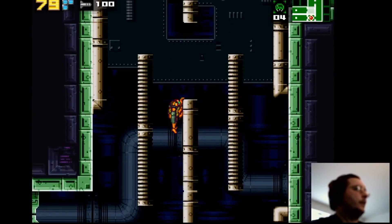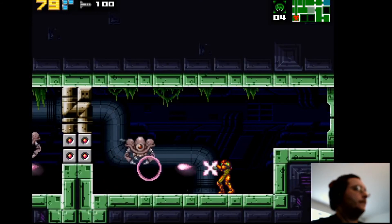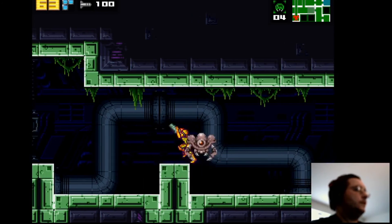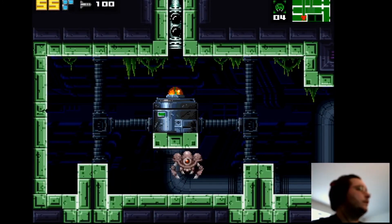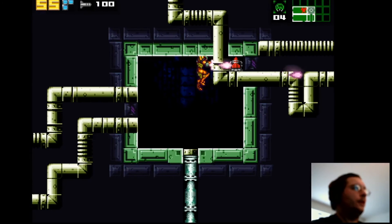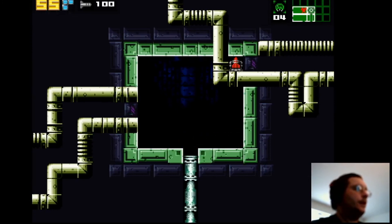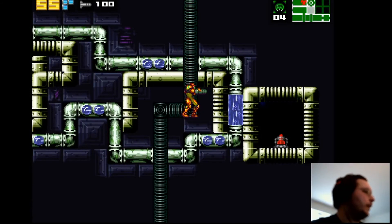Now with the high jump, my wall jump is really insane. I forget — I think I have to get that one later. I'm not using morph ball bombs. I see these water pipes — I think I do there — it's in a different area, the other room to the left of me.